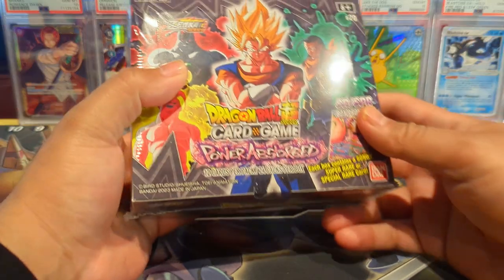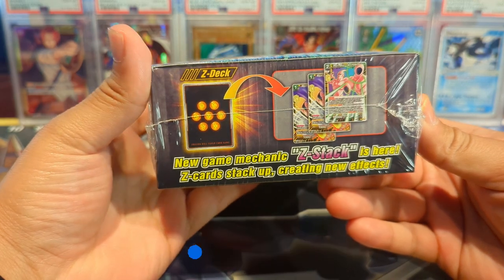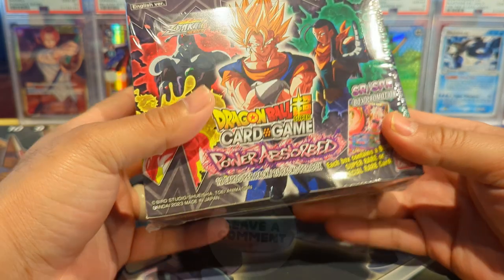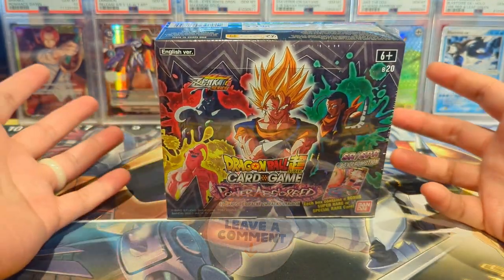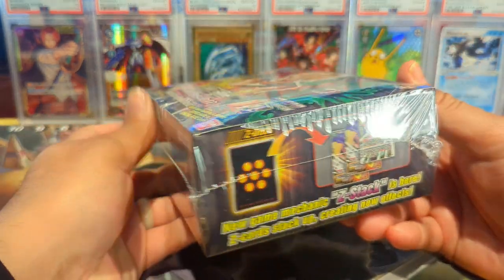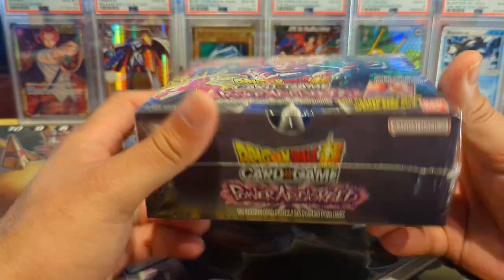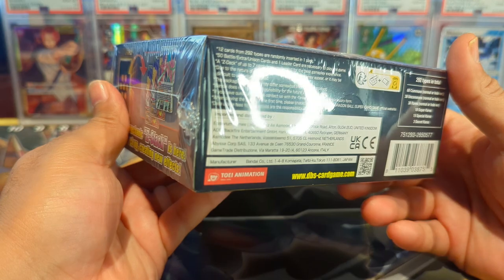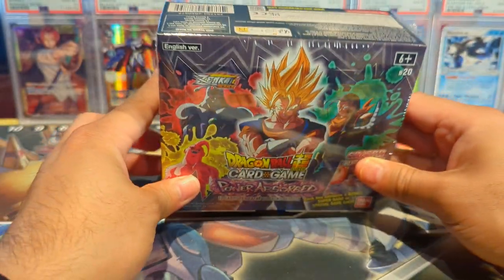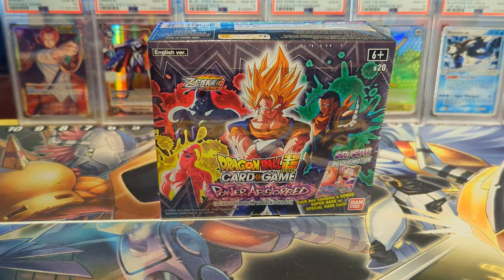Welcome back to the channel, it's your boy Open Mango and today we're going to be opening up a booster box of Power Absorbed from the Dragon Ball Super card game. Be sure to like, subscribe, comment, turn the notification bells on so you know when my videos go live, and share the video with someone who might enjoy these openings. We have yet to pull a secret rare out of Power Absorbed and we've opened a lot on the channel, so hopefully we can do that here today. The art in this set is awesome, but yeah we're looking for a secret rare — without further ado, let me get this box unwrapped.